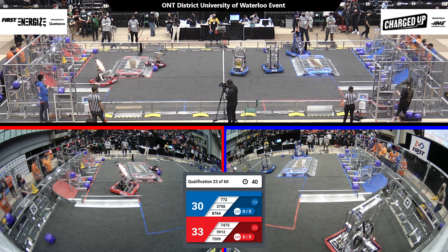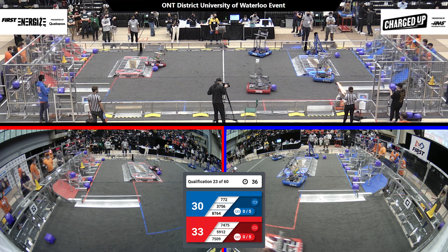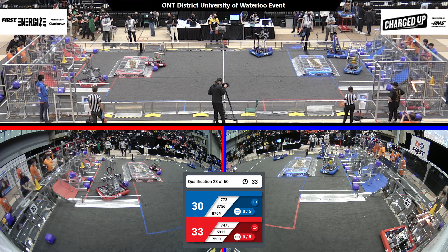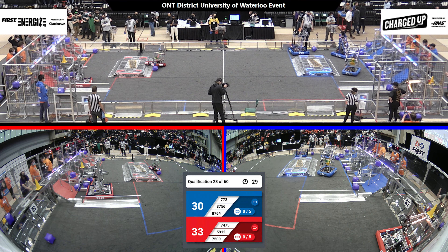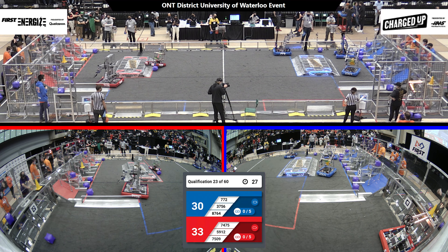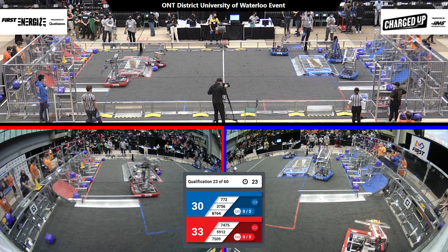Heritage Robotics dropping another cone into the middle row, into the bottom row. Looks like team 75.09 might be having some trouble getting up on that charging station. Over on the red alliance, team 74.75 dropping a cube — it just missed, but they've got it back in the bottom row.